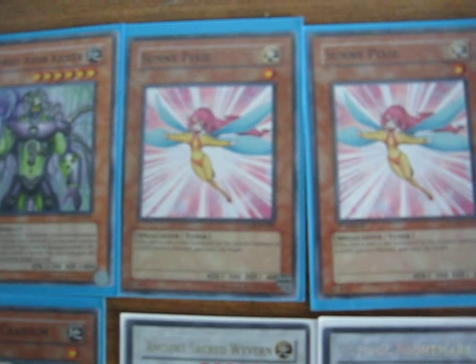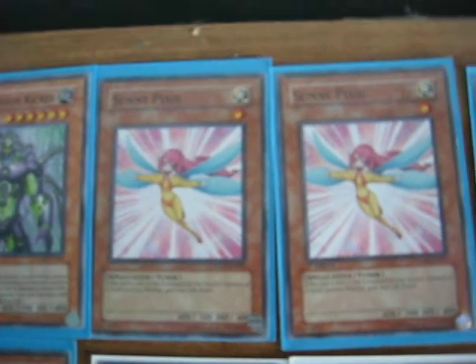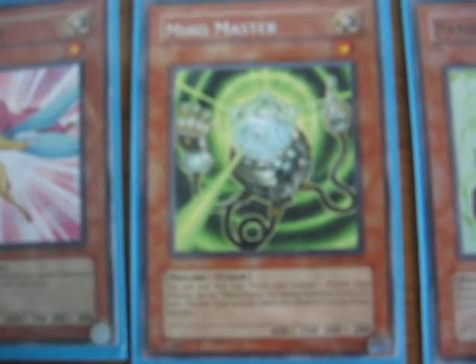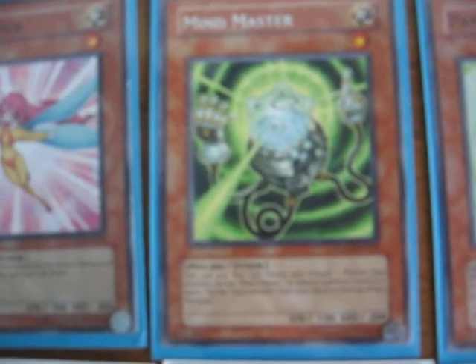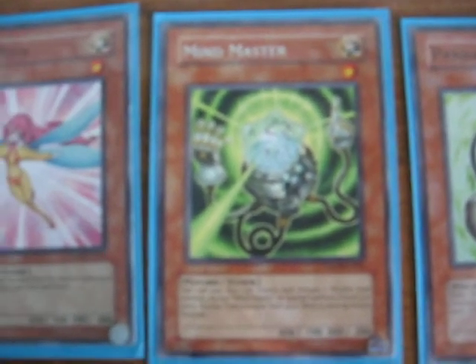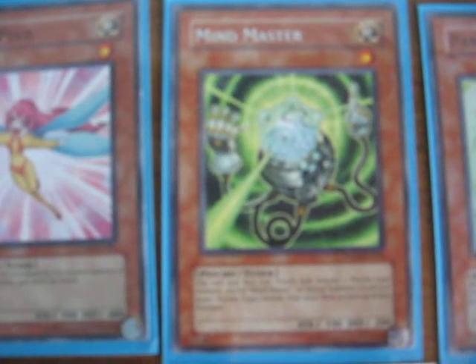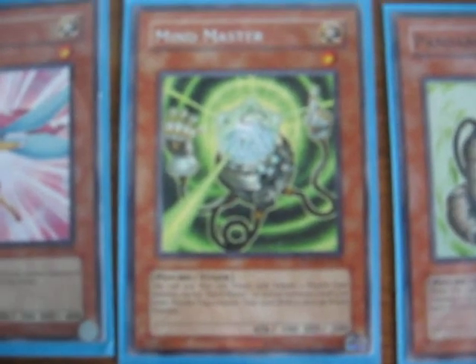Sonny Pixies are also good for when you only have one Mind Master in this deck and you need to synchro for Formula Synchro. Mind Master has a really good effect — if you want to sync really quickly and you have it on your field, you can Tribute another Psychic and pay 800 to special summon a level 4 or lower from your deck, which is really good if you also want to quick sync for Formula Synchro.